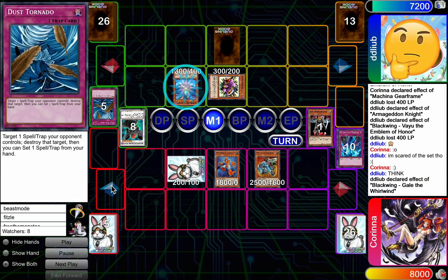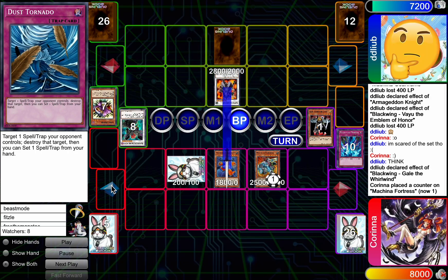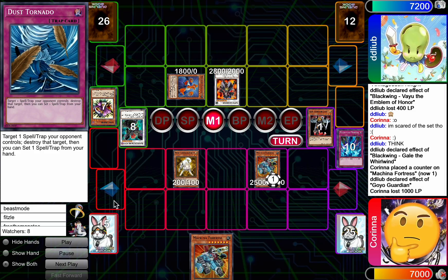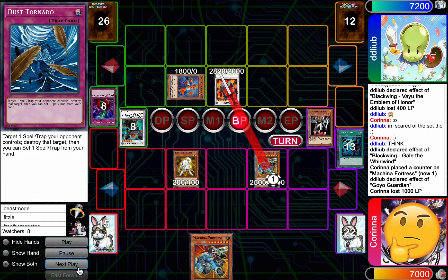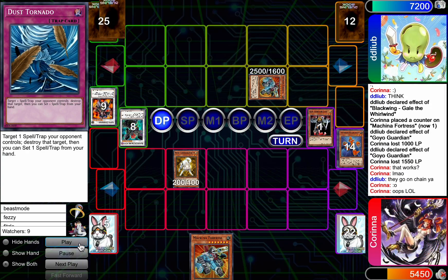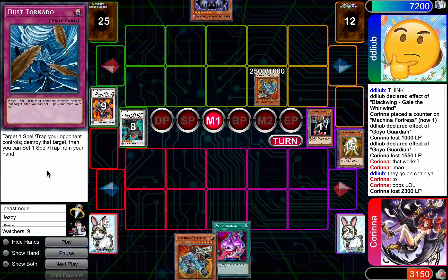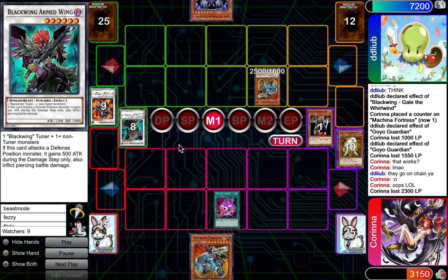Dust Tornado gonna be used in end phase. Gale — she's gonna be able to half the Fortress. Go for Goyo. Goyo takes the Gear Frame. And then she's gonna flip Raikou, pop the back row — which maybe she should have just gotten rid of Goyo there, because now Goyo's just gonna take the Fortress. But she's gonna be able to hit over the Gear Frame. She's gotta get rid of this Fortress since she doesn't have an immediate answer. Just gonna rip Avarice off the top. Sure, why not, Corinna? Why not?